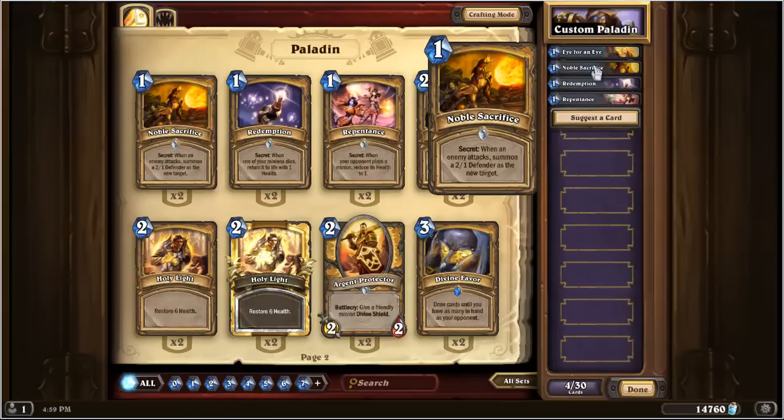So that's what the 4 secrets do. Now let's talk about how to play around them. One thing you may have noticed is that for all of them except Noble Sacrifice, I ended my discussion by saying this secret is bad — don't play with it. So that's the number one rule for playing around paladin's secrets: always assume it's Noble Sacrifice because that's really the only decent one. Whenever your opponent plays a secret, assume it's Noble Sacrifice and plan your turn accordingly.